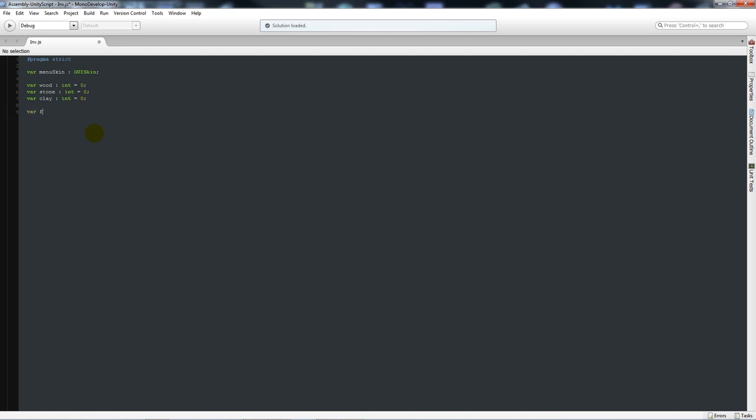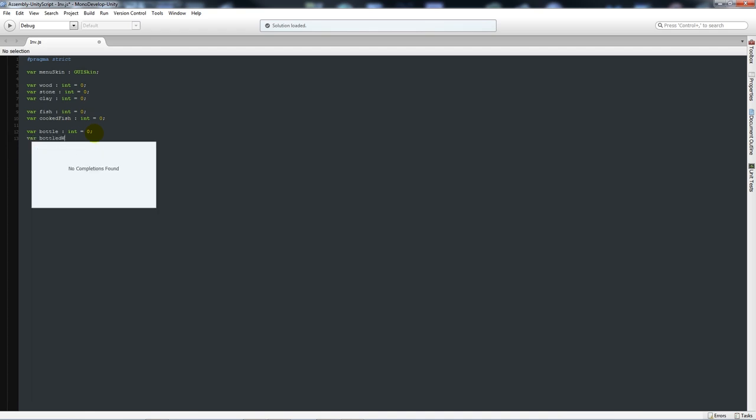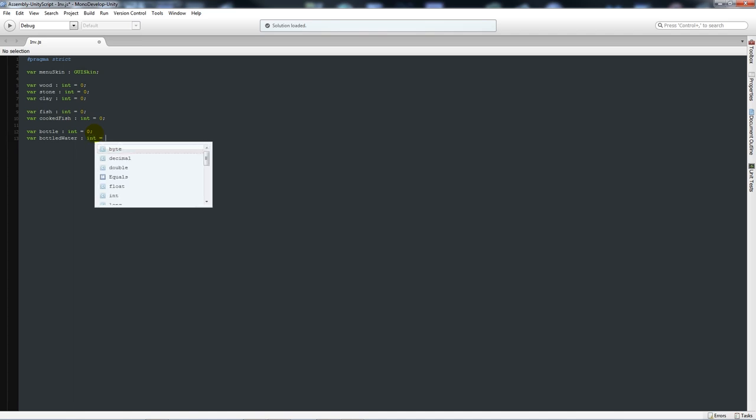So: variable 'wood' as integer equal to zero, variable 'stone' as integer equal to zero, variable 'clay' as integer equal to zero. Then variable 'fish' as integer equal to zero, variable 'cooked_fish' as integer equal to zero, variable 'bottle' as integer equal to zero, variable 'bottled_water' as integer equal to zero, and variable 'bandage' as integer equal to zero. Then one private variable called 'showGUI' as type boolean equal to false.